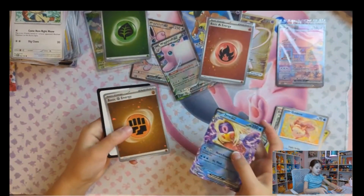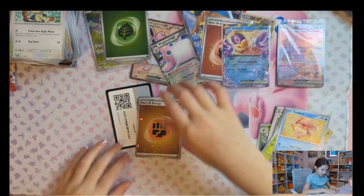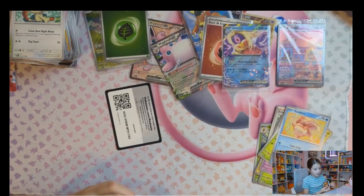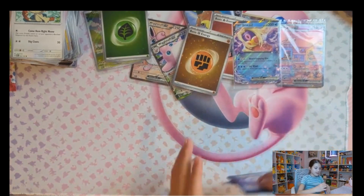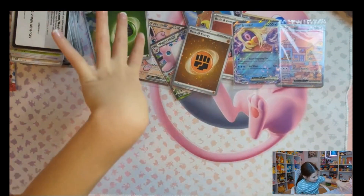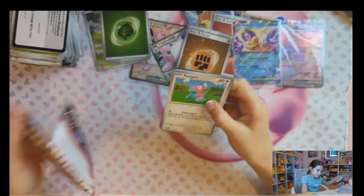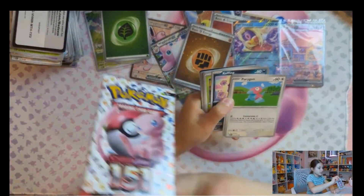One of the Jynx and another energy — how many swirls? Two swirls. I think the most that we've got today is three swirls. Oh my, look how many cards we pulled! Oh my god, that's cool. Versus all the common cards. Koffing. I can't believe it — wait, this is our almost last pack. This is our last pack right here. We went through that fast.